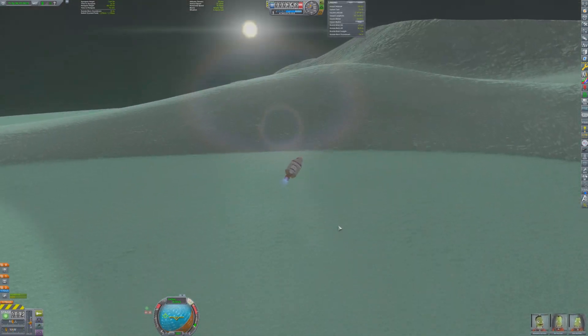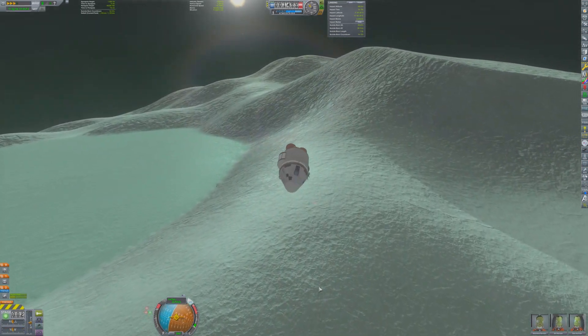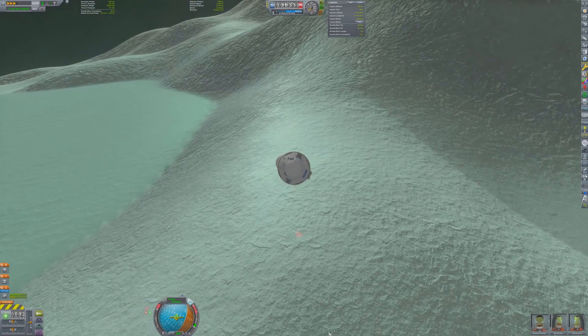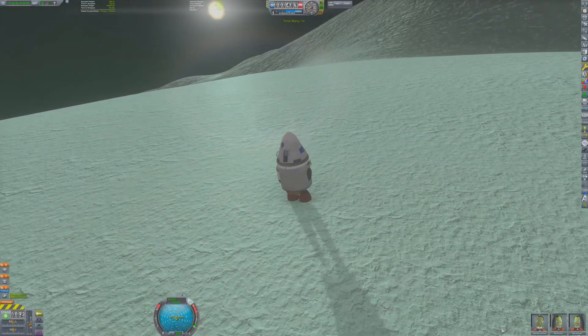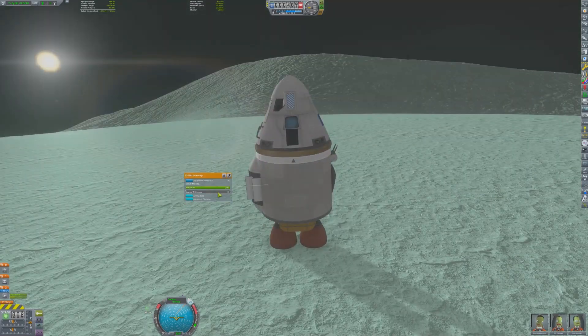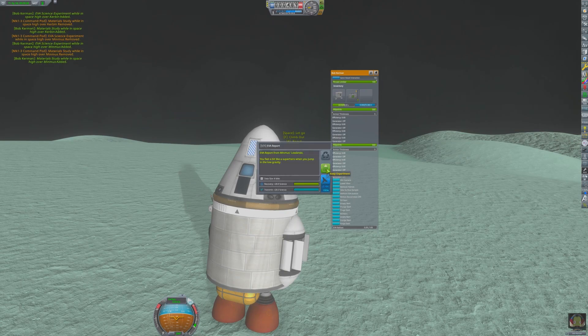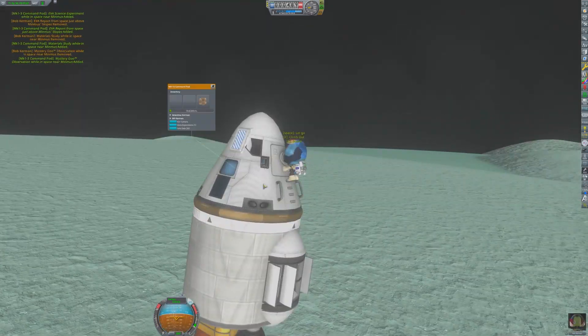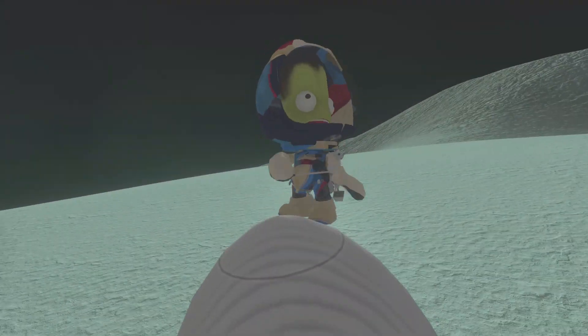Just a few hundred meters away is the lowlands biome. Upon landing in this new biome, the crew will then repeat all of the same science experiments that they conducted on the greater flats. During the short hop over, the crew reflects on just how nice Minmus is compared to the Mun right now, as there haven't been any communists shooting at them. And once again, Bob tests out his 6-iron on Minmus.